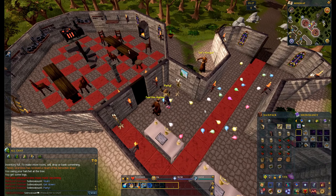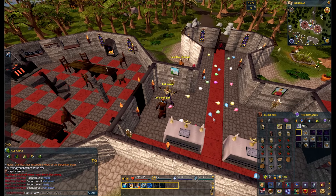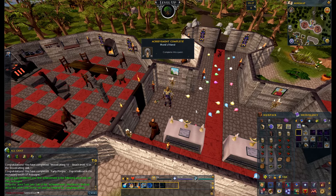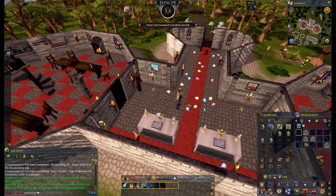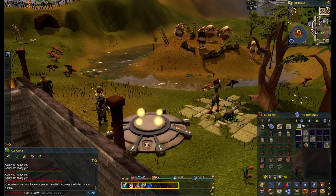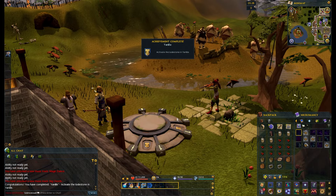Here we're doing another quest real quick — we have to pop this balloon for an achievement and it was a little bit of experience. I think the quest is called The Monk's Friend. In the future episodes it will be much nicer. Shooting over to Yanille — it's another part of the world, going to unlock the lodestone for the network.